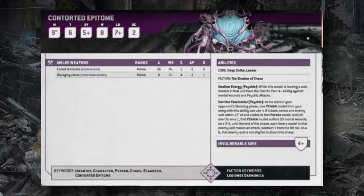The Contorted Epitome is a leader that attaches to Daemonette units. It has 9-inch movement, Toughness 6, 5+ save, 8 wounds, Leadership 7, and OC 2. In melee it attacks with Coiled Tentacles (D6 additional attacks, S5 AP1 2 damage, hitting on 4s) and 8 Ravaging Claw attacks (Devastating Wounds, hit on 2s, S4 AP1 1 damage). It grants the unit Swallow Energy, giving a 4+ feel no pain against mortal wounds and psychic attacks — very useful since mortals bypass daemonic invulnerability.